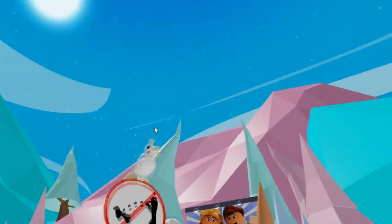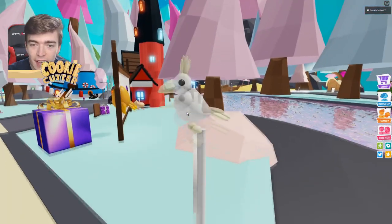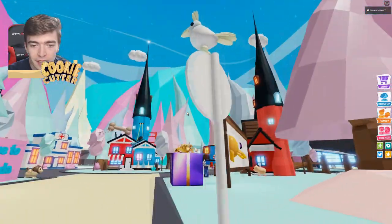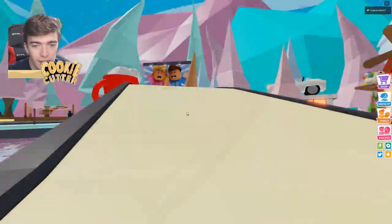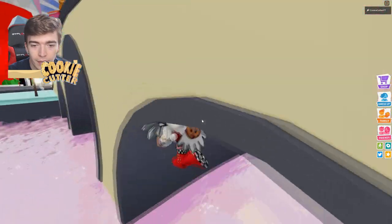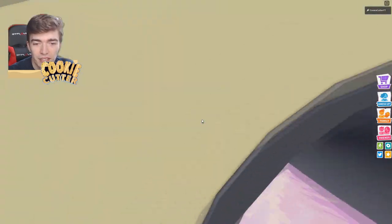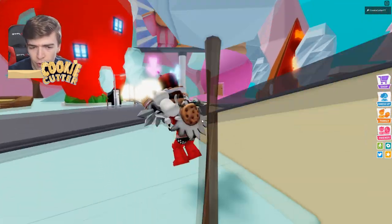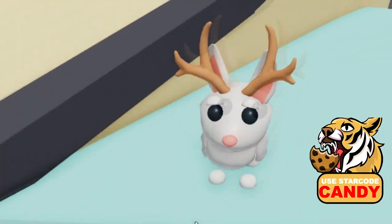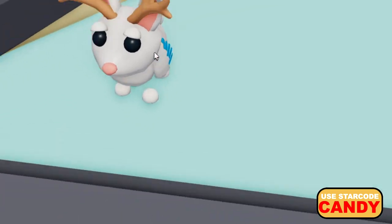Over here, we have a little toucan. Is this a toucan guys? I don't know. I've showed this off in my concept video before, but I like the fact that this guy's just kind of perched on here. It's kind of cool. Over on the other side, we have — whoa — a flying rabbit antelope. I love it.